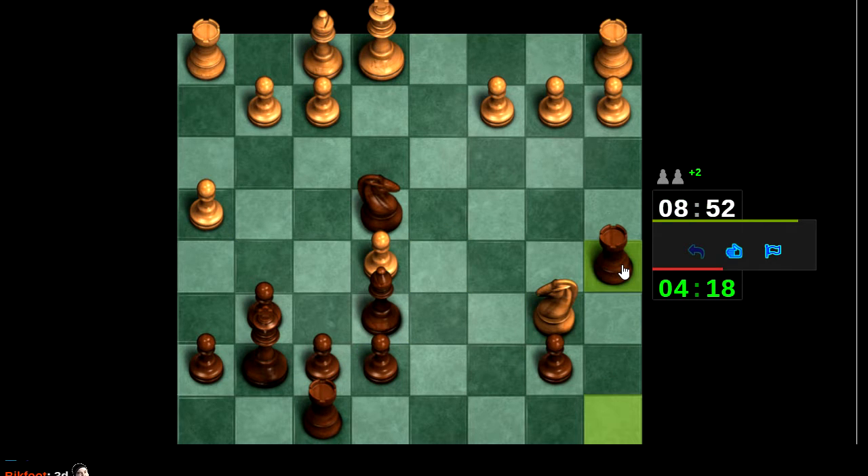We've got 3D pieces. I just wish we had an awesome combination of 3D set and 3D board with a slight 3D perspective — as if we're looking at the board from an angle. The pieces would enlarge as they approach the bottom rank and reduce in size as they approach the top rank, the whole vanishing point perspective thing. As it stands we've got 3D pieces on a 2D board so it looks kind of weird.